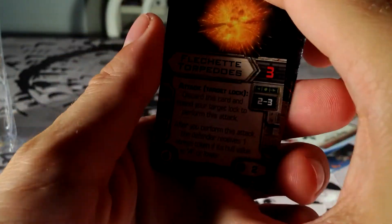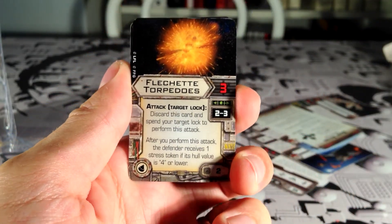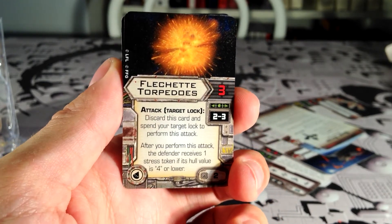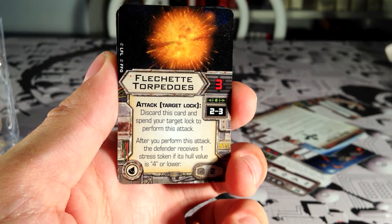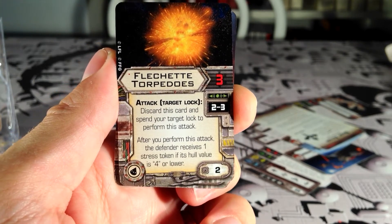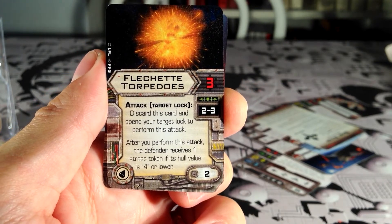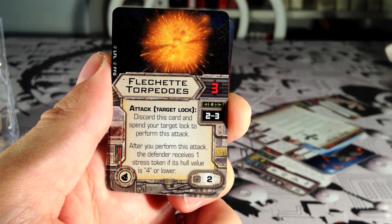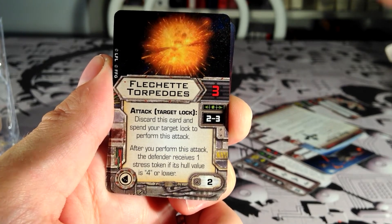Let's look at the cards. We have Flechette Torpedoes, which are new unless you've seen them in the Rebel Transport Pack. These deal out stress, they're pretty cool, and they're really cheap — torpedoes for only 2 points. They're situational and will work well in specific lists, but I think they have their place and we're going to see some use of these.